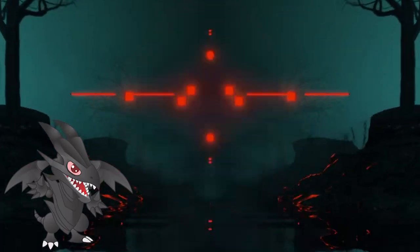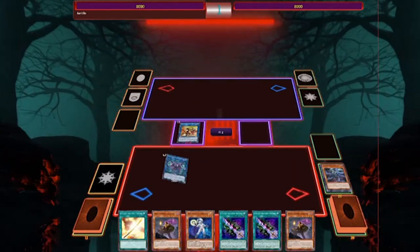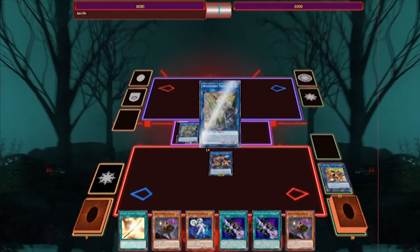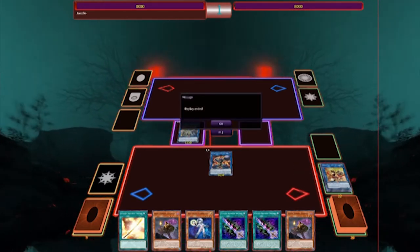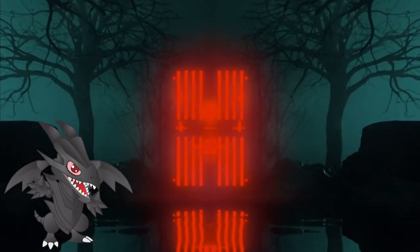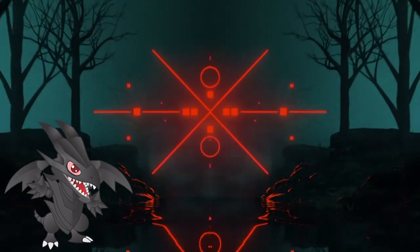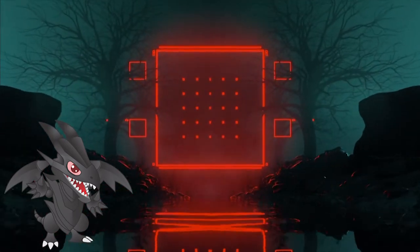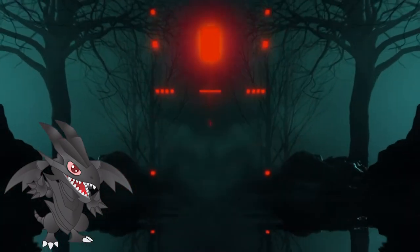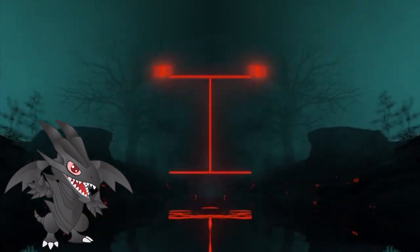Now we're going to showcase the engine at its best. As the clip showed, the main idea of the engine is to provide greater ability for link climbing. Its biggest downside, as was probably noticed, is the co-linking condition. That's why this engine needs a little bit of setup in order to work to its highest potential. This might be one of the reasons it didn't appear in any tournament, since every play that requires any amount of setup is considered too slow. Anyway, that's all beside the point.